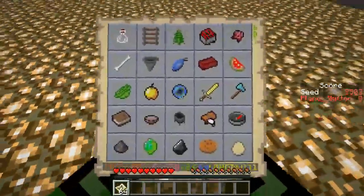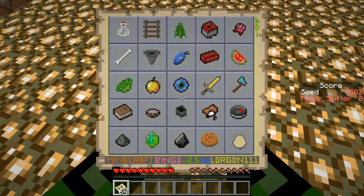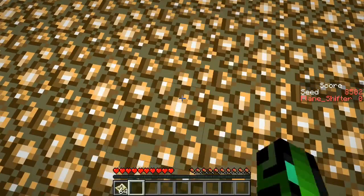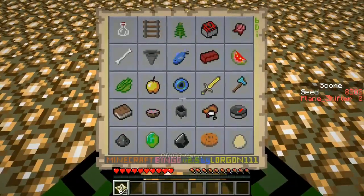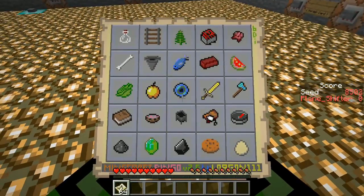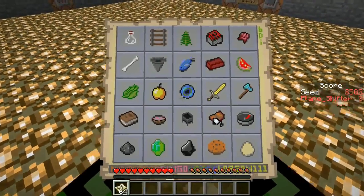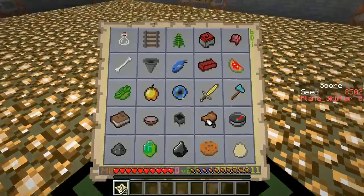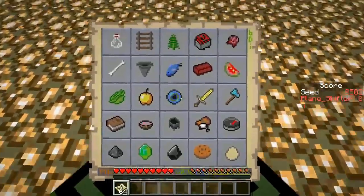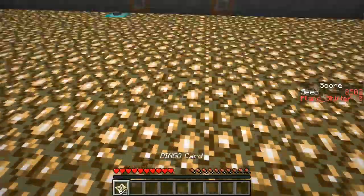The best line is the left column from the bottle to the gunpowder, but it includes leather. Cows tend to be tricky. I couldn't quite find a fallback line. If I find a jungle, the second line seems good, or a desert temple — then the top line would be awesome, even though it still needs a spider eye. Let's see what's going to happen.